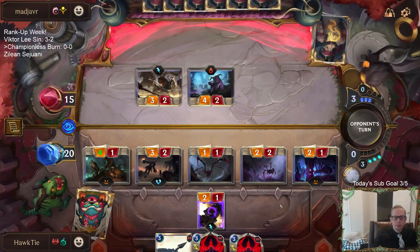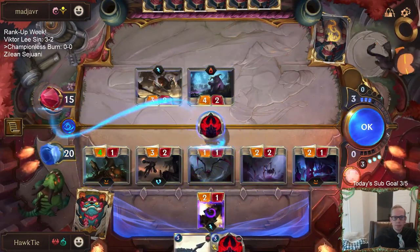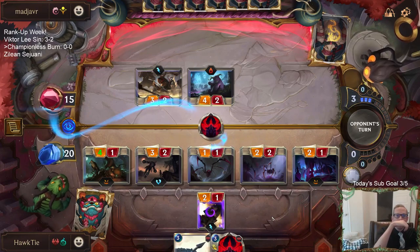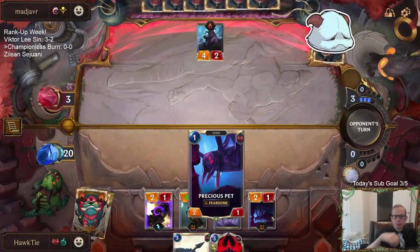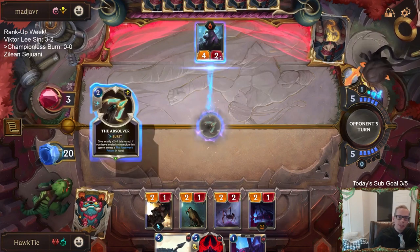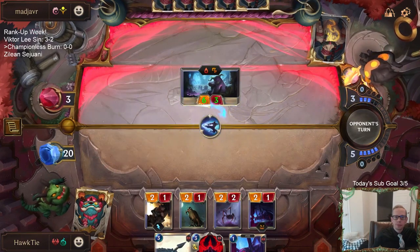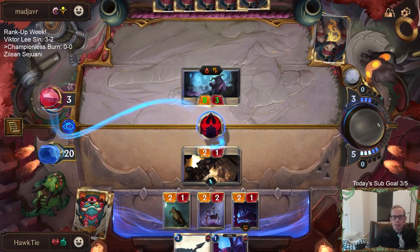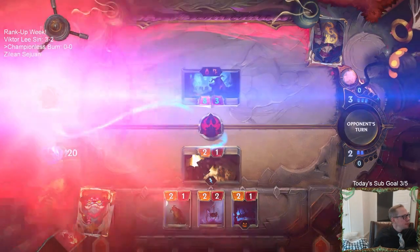I don't think there's really any order that we need to do that matters. They are down to three - good sign. They have dragonlings every round, that's the problem. We just had to hope they didn't have interaction - and they didn't! We are one and oh.